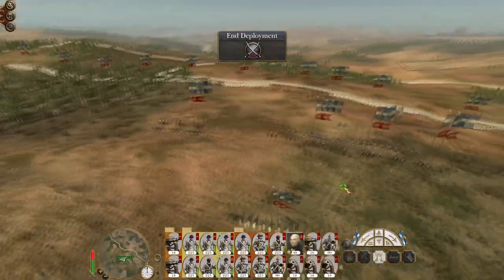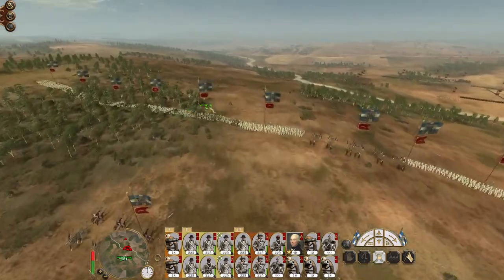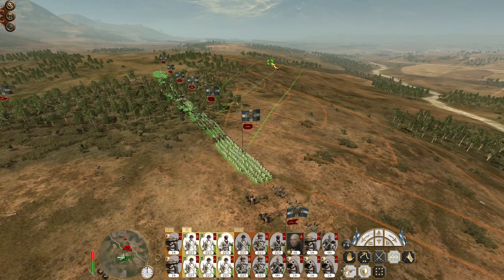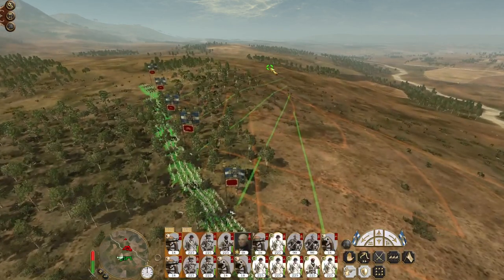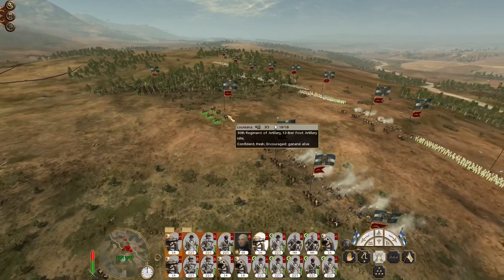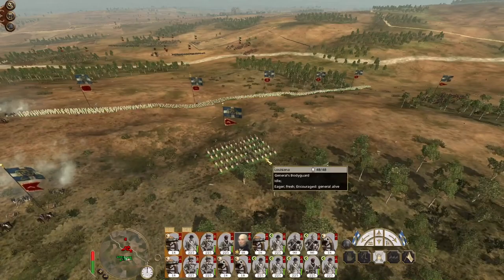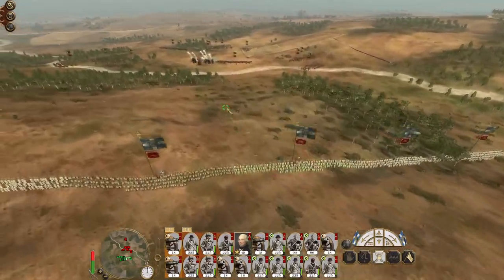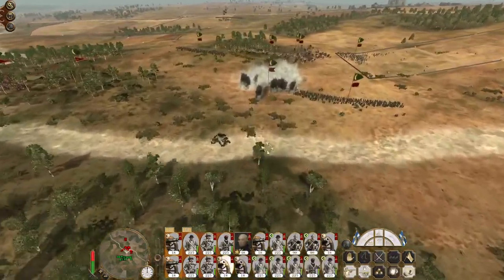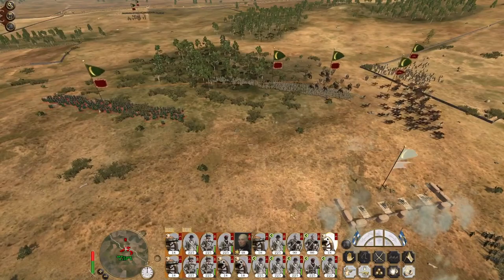Cavalry on each flank, general in the centre, and let's see if the reinforcements screw us over - they do not. Let's form our line. All of our artillery is focusing on their howitzers, and it has knocked them out to their credit.